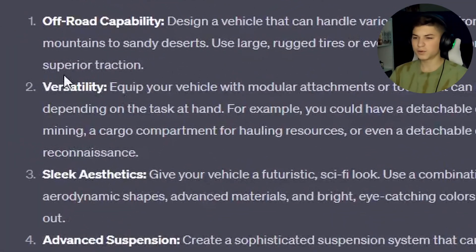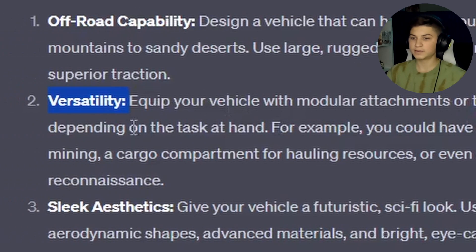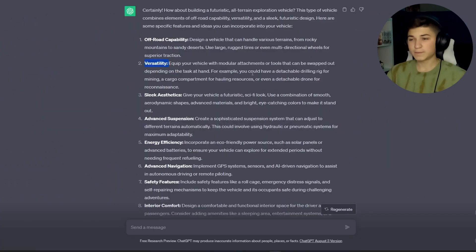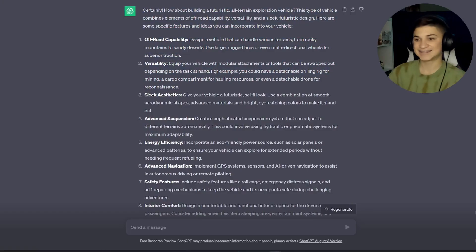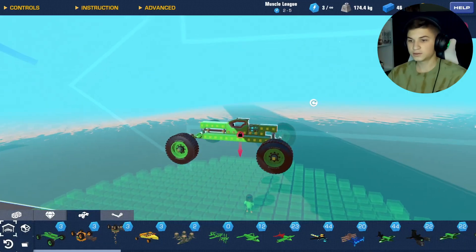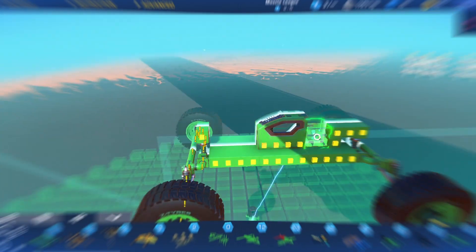The second thing ChatGPT told me to add was versatility — equip the vehicle with modular attachments or tools that can be swapped out depending on the task at hand. For example, a detachable drilling rig for mining, a cargo compartment for hauling resources, or a detachable drone for reconnaissance. I need to interpret this one a bit for Trail Makers since modular swappable attachments with actual drilling aren't really possible.